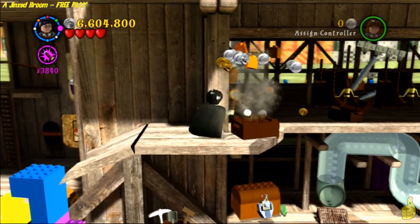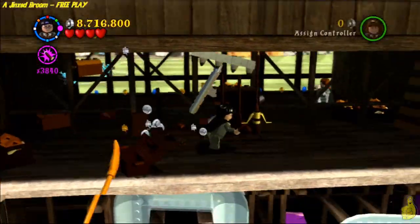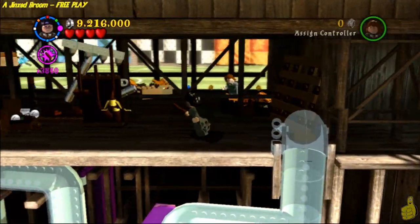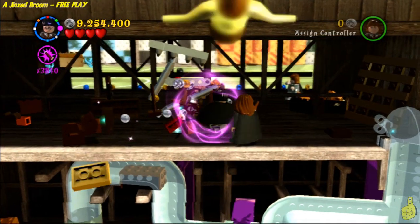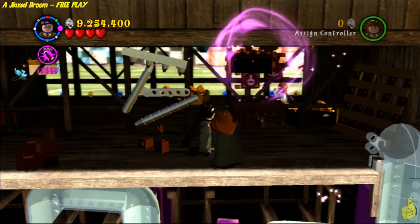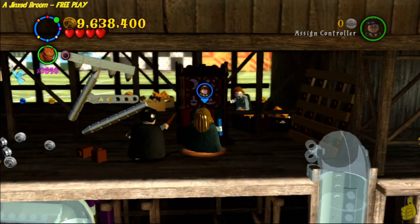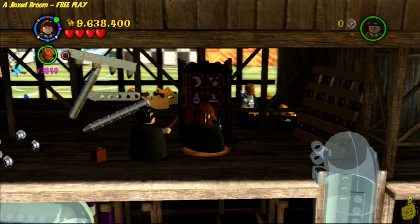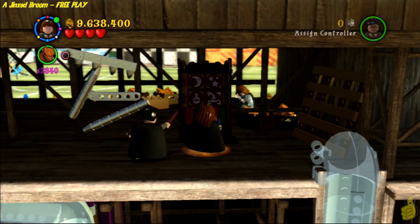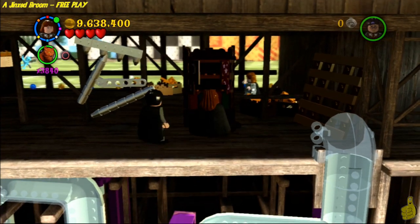Move the boxes out of the way with Wingardium Leviosa. I thought about not even adding my audio to this, but that would be weird. Anyway, you're going to build some pieces up with the rubbish you found on the ground on this level up here, and then follow the pattern that is suggested with Hermione in the bookcase.